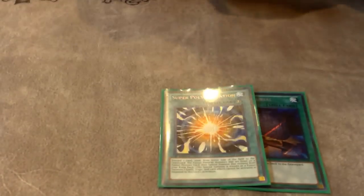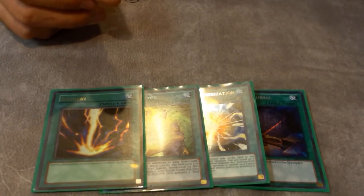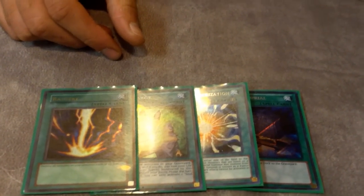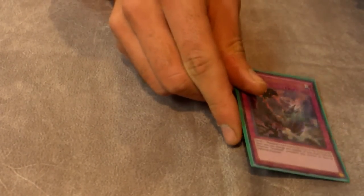For the one-ofs: one Foolish Burial, one Super Polymerization — still really good. One Soul Charge — I might cut that for Mind Control because I don't play Mind Control. One Raigeki for rogue matchups; it's a locals deck for now, but if I were playing at regionals I'd probably cut this and keep the Soul Charge and add Mind Control.